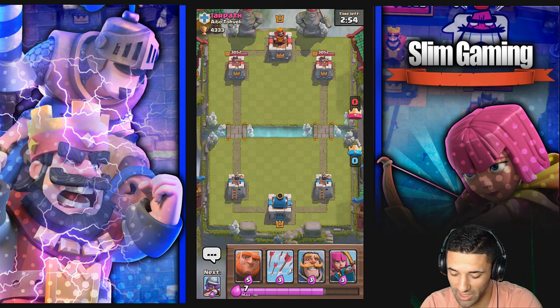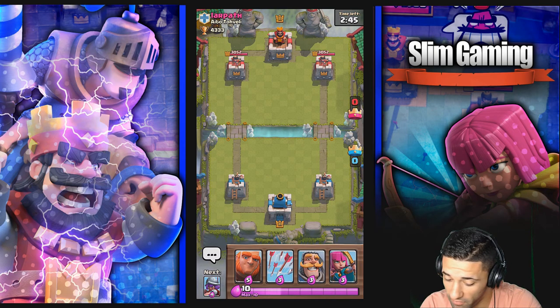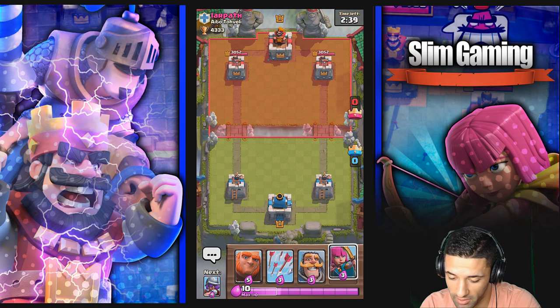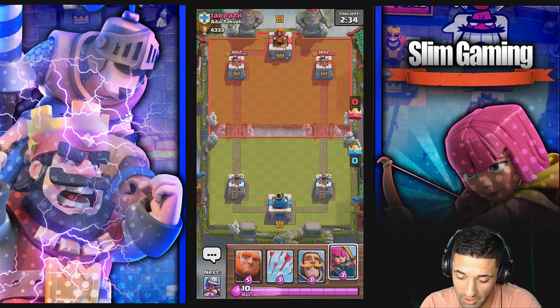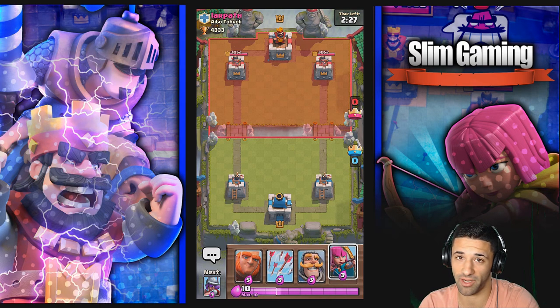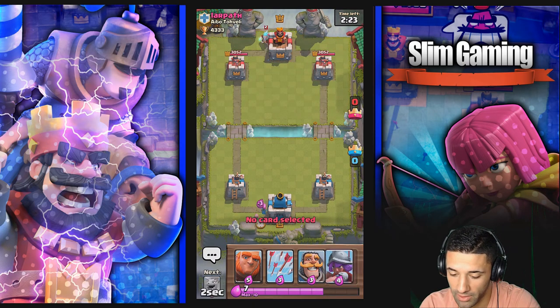This gives me memories of back in January when this game first came out and I pretended like I lived in Canada just so I could download it. Nothing changed — we're still putting archers behind the tower to start out, still waiting for him to go first, just like all you beginners should be doing. You should always wait for your opponent to go first when you're running a tank deck. The giant is the tank and you put things like the archers behind it. These are just some beginner tips.